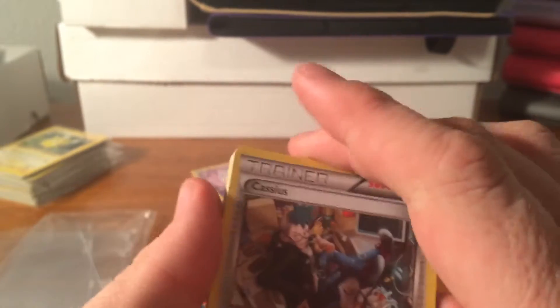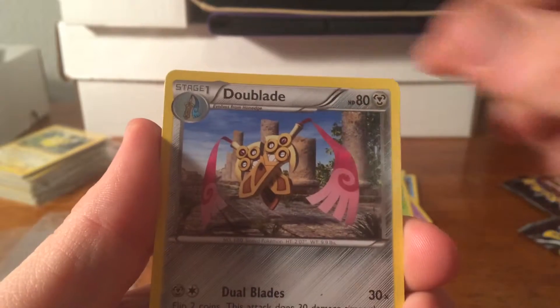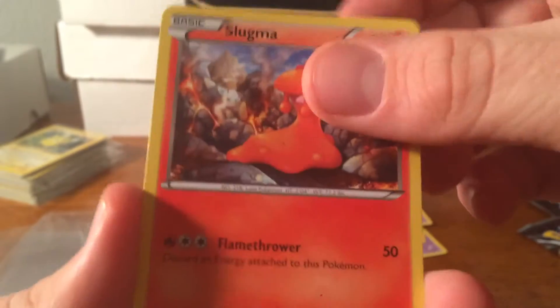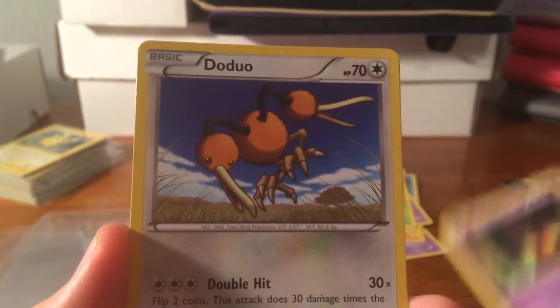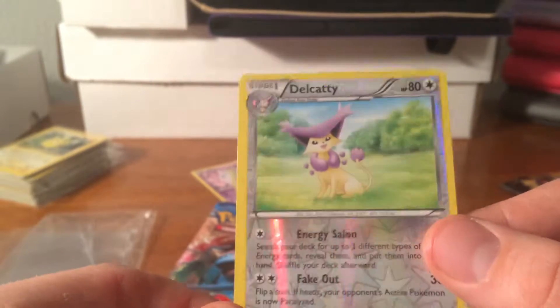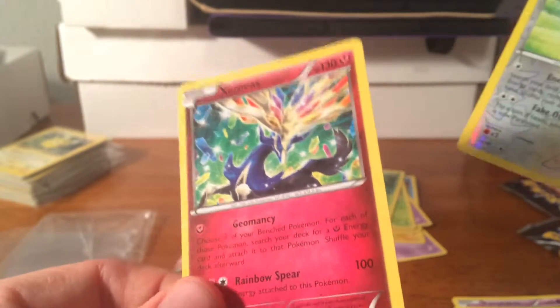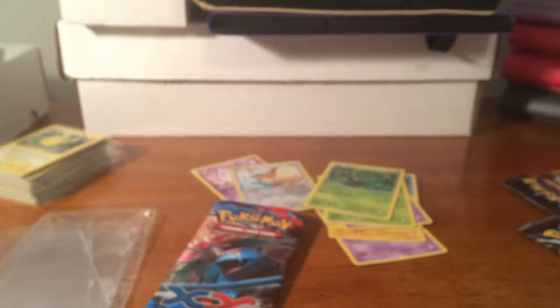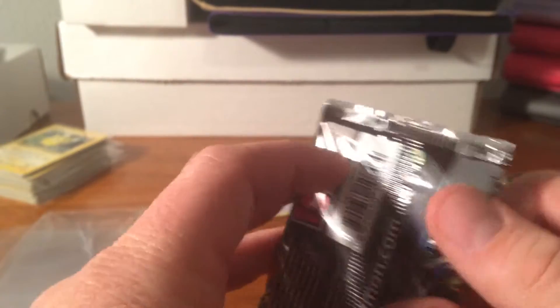So we have a Cassius, Dunsparce, Doublade, Honedge, Slugma, Jigglypuff, Pumpkaboo, Doduo, a reverse Delcatty, and the rare is a Xerneas — not holo. So no holo in that one.